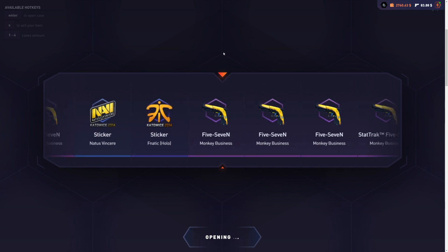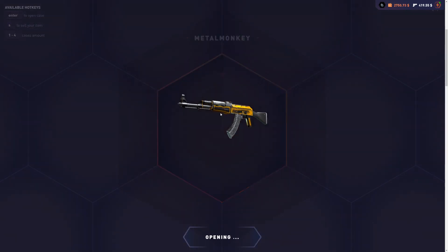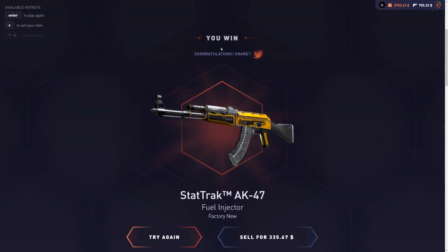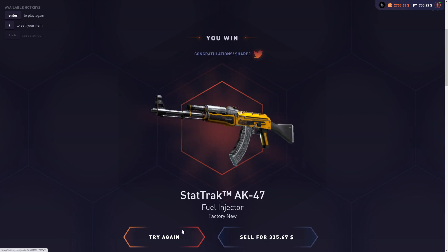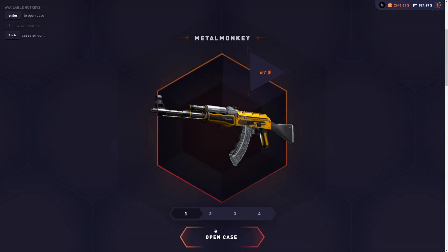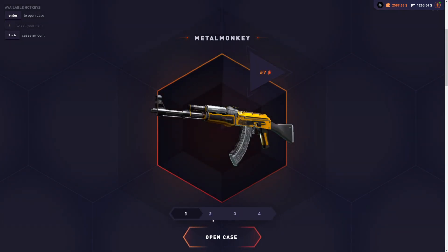A huge drop — something like that. Come on. That's $300! There we go — we make it back, just like that. We're back up to at least break even. I asked for something around the price of the M9 Tiger Tooth, and we get it back to back. This case might actually win. This is a banger case — we could actually make profit now.